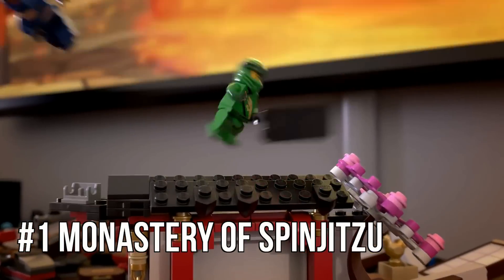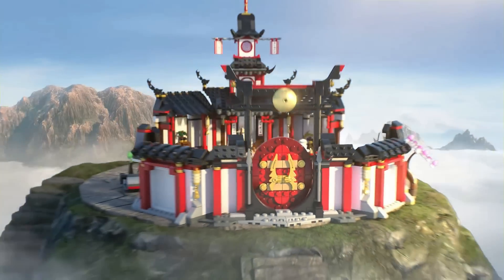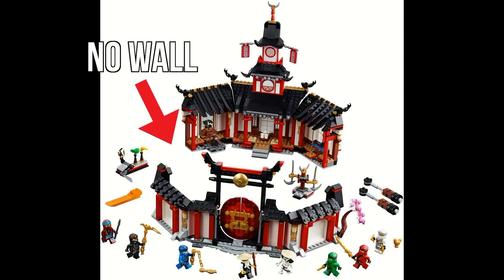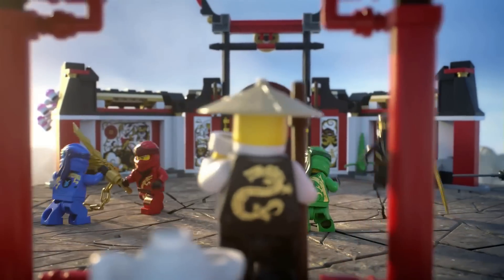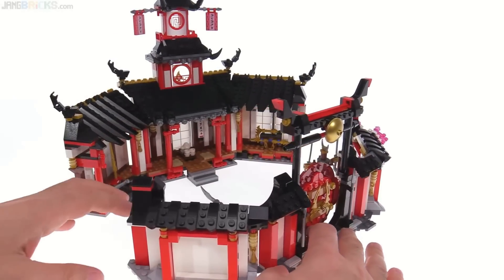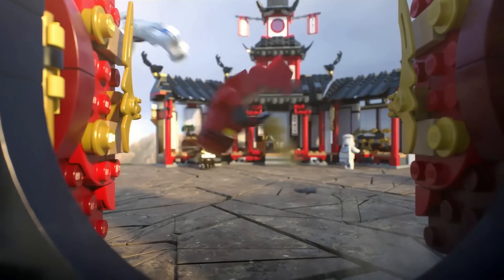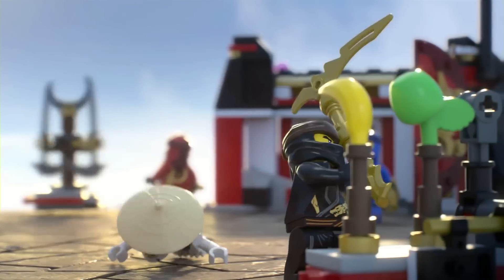And then of course my favorite Wu set is the Legacy Monastery. This is a set which to me is pretty much perfect. The one complaint I've seen from some people is that it is missing the giant walls on the side so there's a gap in the middle, but I've never really minded that because the set is designed in a way so that you can connect both builds together and it still looks great. You also have the option to pull the front out and have more space for minifigures, and you can just push it back in and it looks good.